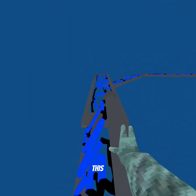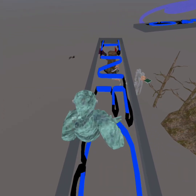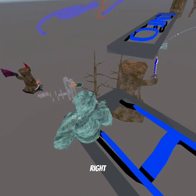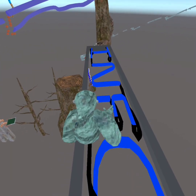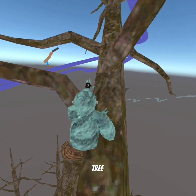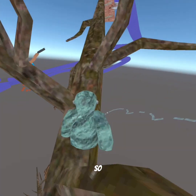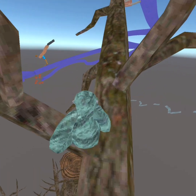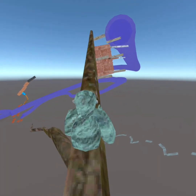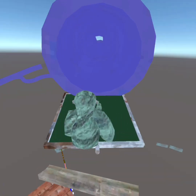We gotta go in this way. All right, boom. We have to go right here and we're on the tree. Okay, so let's go up it. I'm so good at branching. Little pillar — all right, we're up.